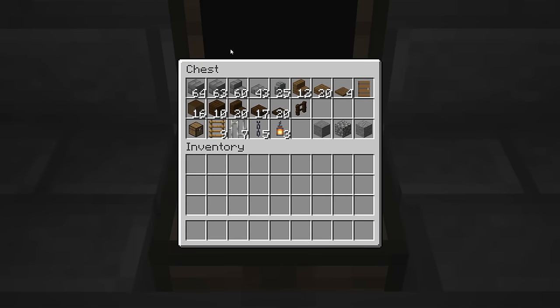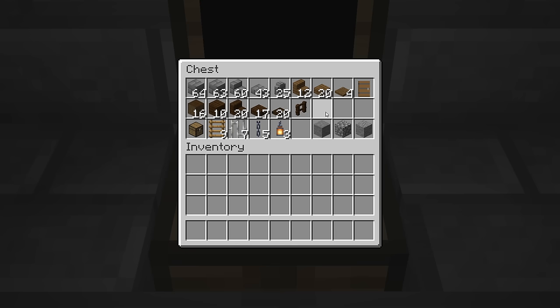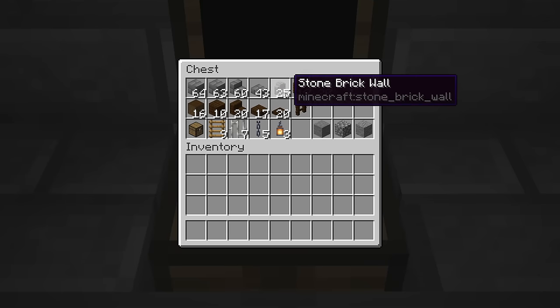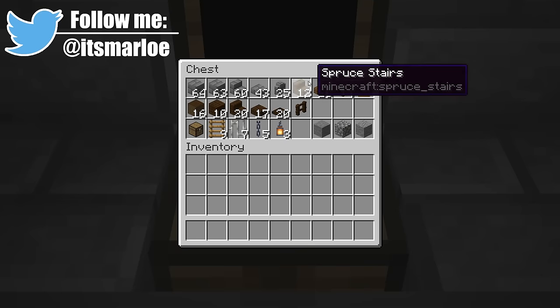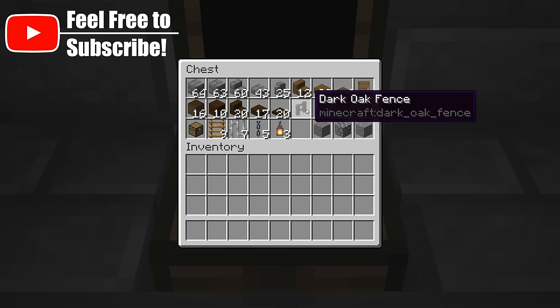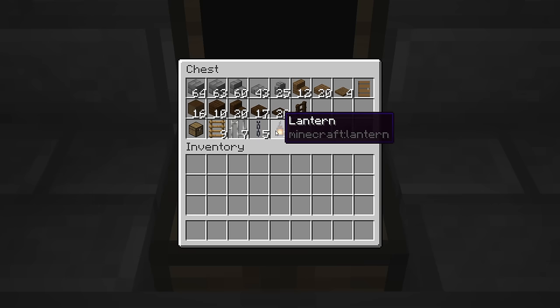Here are all of the blocks we're going to be using for this build today. Primarily stone bricks, but we're also going to be adding in some texture afterwards with some stone, cobblestone, and andesite. I'd recommend grabbing a stack of all of these so you can craft them down into stairs, slabs, and walls as you see fit. You're also going to need all of the spruce variants along the top rail, the dark oak variants along the middle row, and on the bottom row we simply have the miscellaneous items.